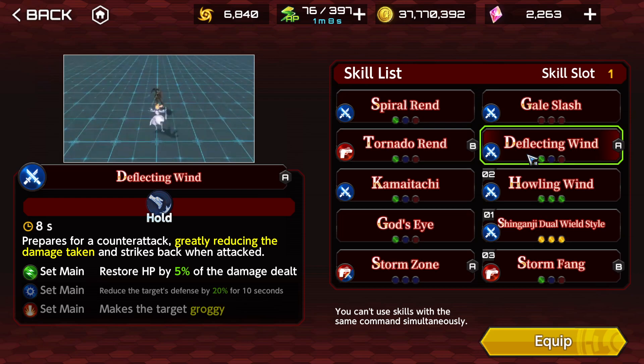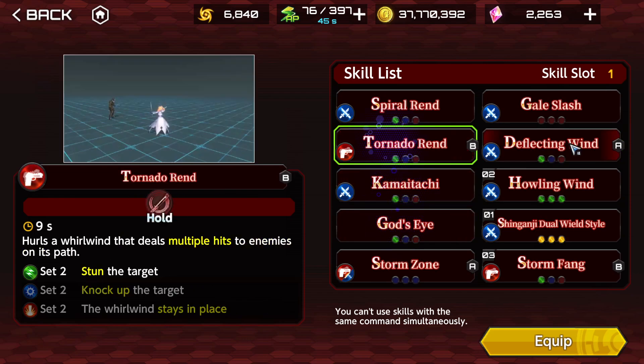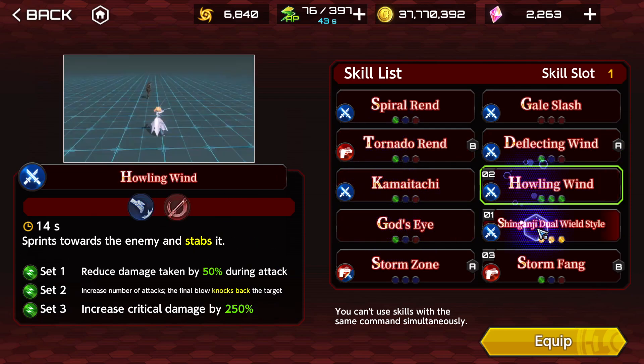I do not recommend Deflective Wind. In VR, counters are not that good unless there's a bunch of mobs or you activate them at the right moment. If you don't and the enemy just goes to another character, you're going to be stuck in that stance forever — you don't want that. You may change the skills however you like, but these are the ones that I recommend.